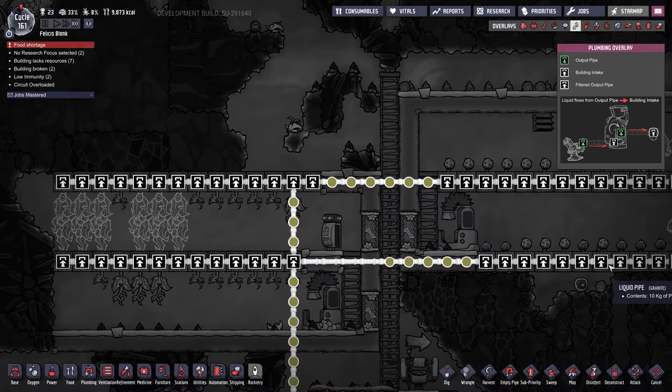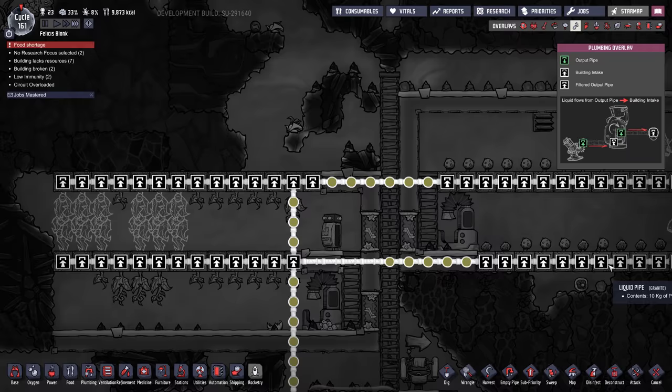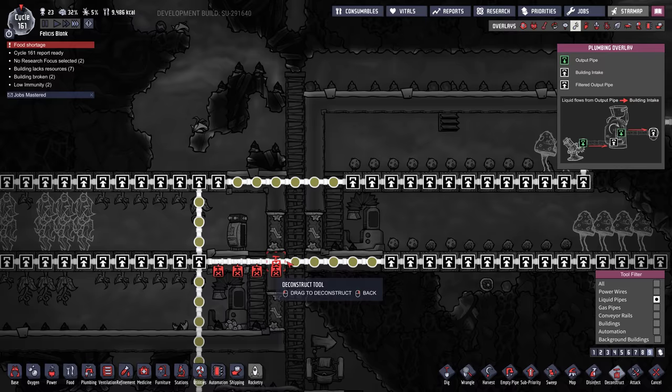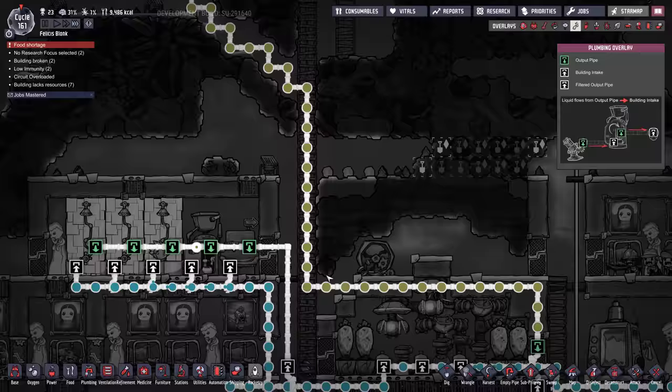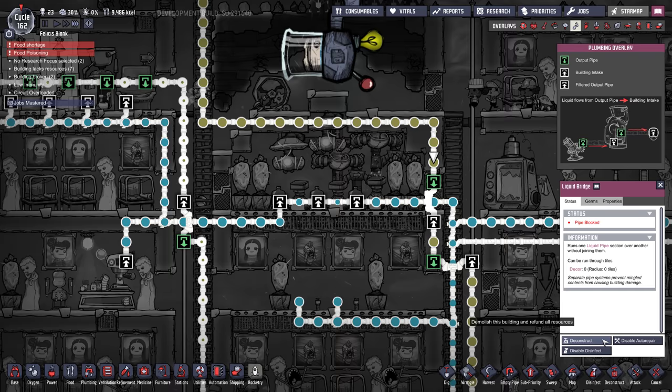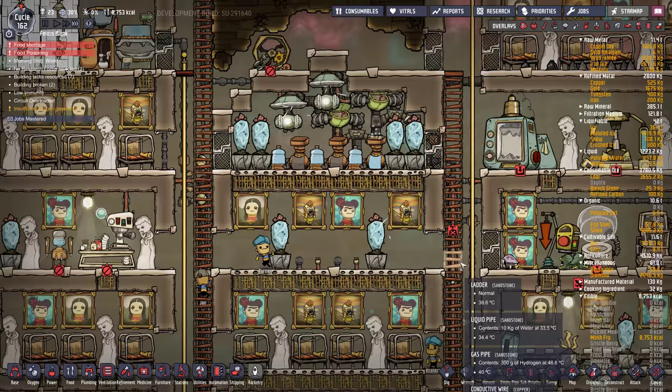I think I have to redo the piping in here — something is not quite right. I'm going to nick this pipe while it's empty. This is kind of pumping both ways — that's going up. I'm going to take this bridge out, maybe the second bridge so that things keep flowing. That way we shouldn't get leakage.